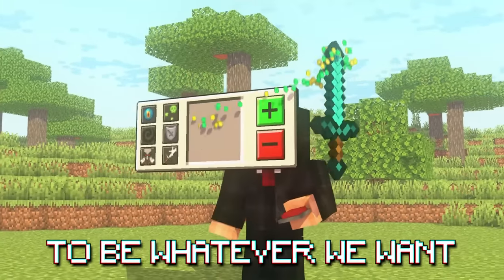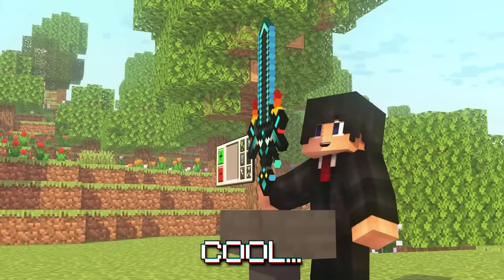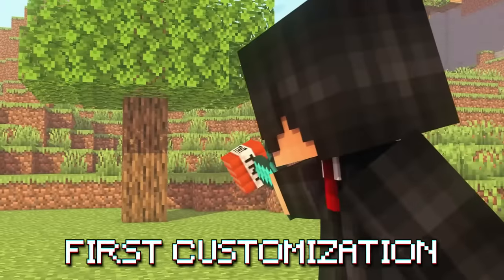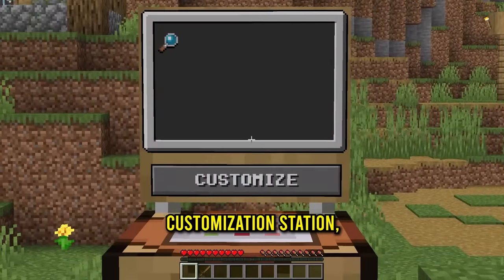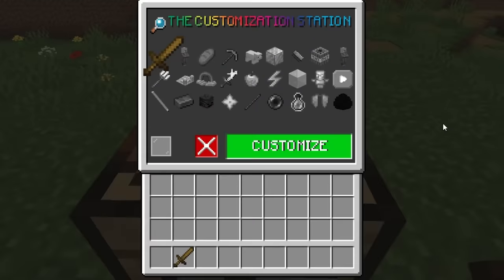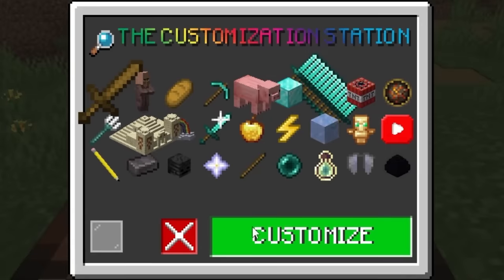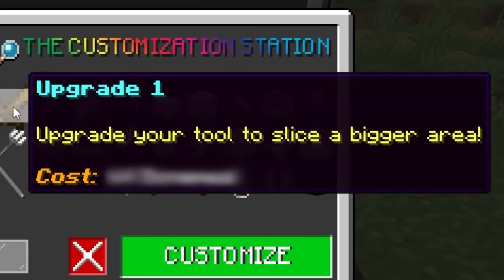Today we can take any item and customize it to be whatever we want. This right here is the customization station. This is a normal wooden sword, but when we right click the customization table we can now customize the sword to anything we want. Everything is locked right now except upgrade number one.